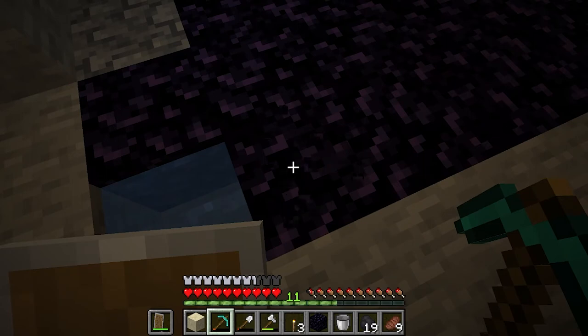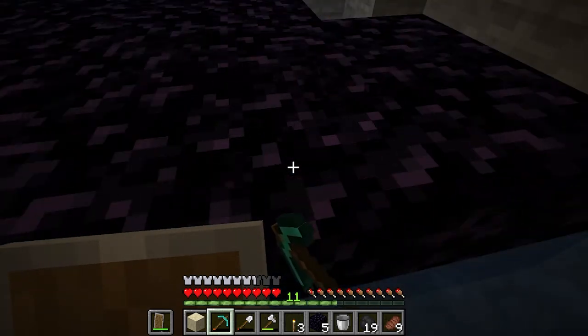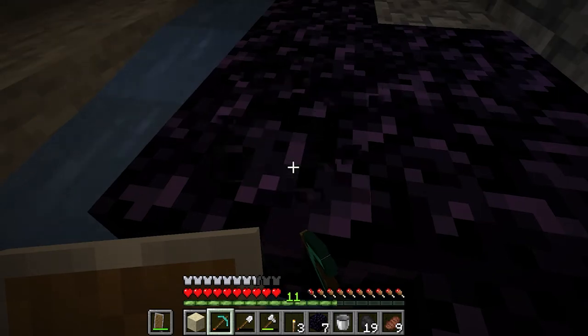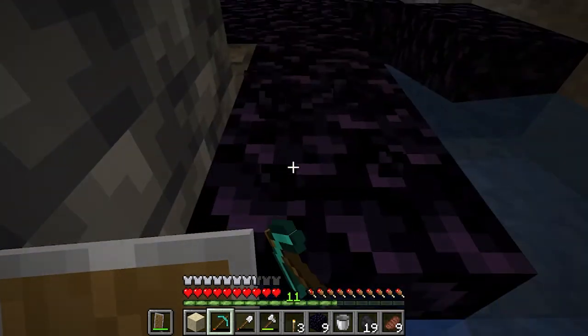Obsidian is the hardest block you can break in Minecraft. You can make obsidian by pouring water over a lava lake. Obsidian can only be broken with a diamond pickaxe and it takes quite a bit of time. Be careful — underneath the obsidian there can be more lava, so place a water bucket to stay safe. The main use for obsidian is to build nether gates to enter the Nether dimension. We are going to collect a minimum of 10 obsidian right now because that's the minimum needed for a nether gate.